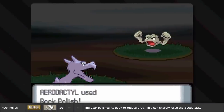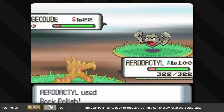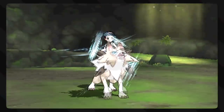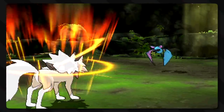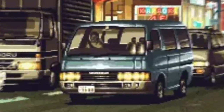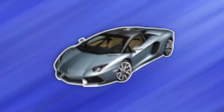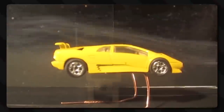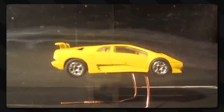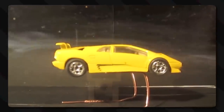Rock Polish brings us to our first scientific explanation. This move is only naturally learned by rock-type Pokémon. The idea is that the user polishes itself to greatly raise its speed stat. This has to do with the way air resistance and drag works. If you compare old, blocky, bumpy cars to the newer, sleeker, sportier cars of today, the aerodynamics almost slice the air — and some even use air to benefit the car rather than being an obstacle. In a way, we polished the car's design.